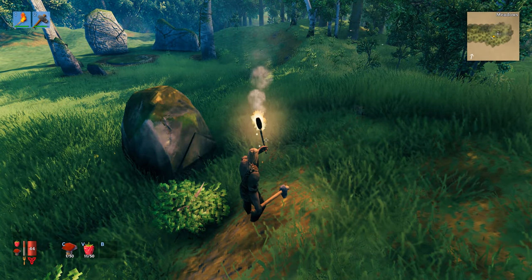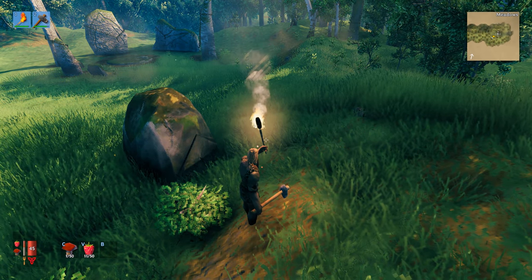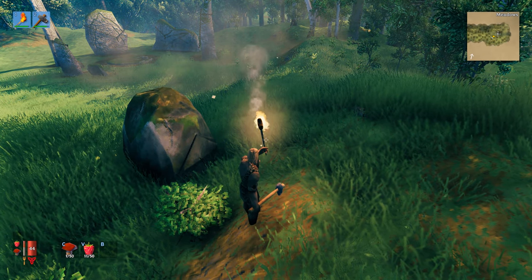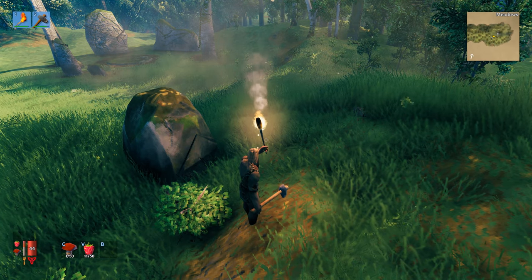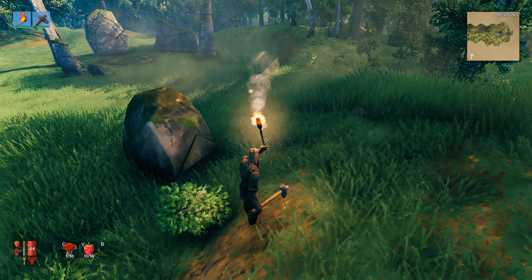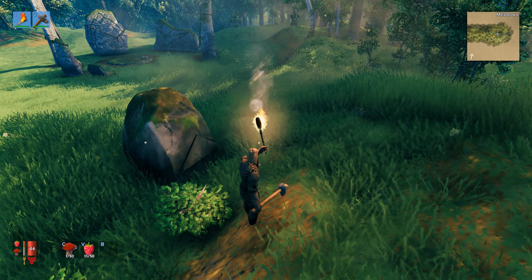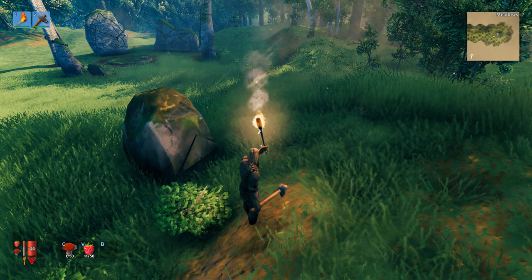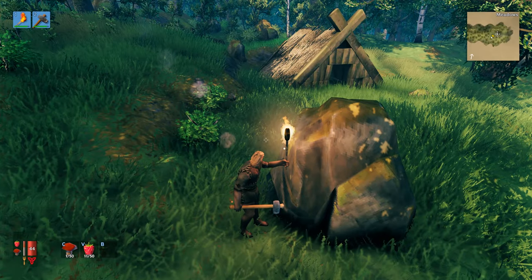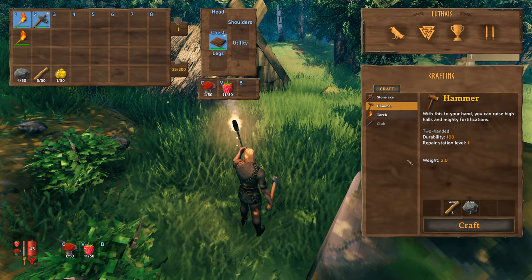Grey damage numbers mean the enemy is resistant to that damage type. White numbers indicate normal damage. Yellow numbers mean they are weak to that weapon — bonus damage. But because of various effects like frost and fire damage, yellow numbers don't always pop up. It's best to use the numbers to determine the most effective weapon against each enemy.